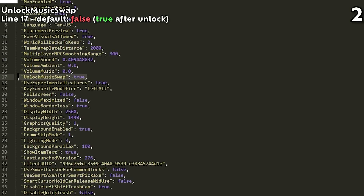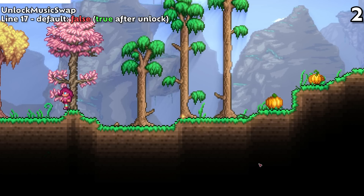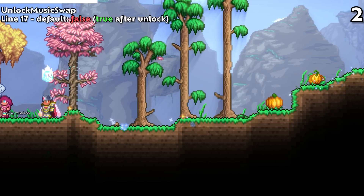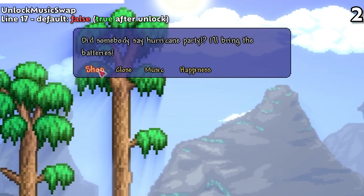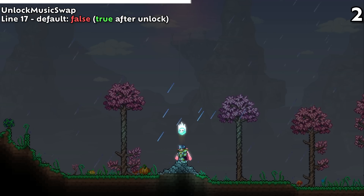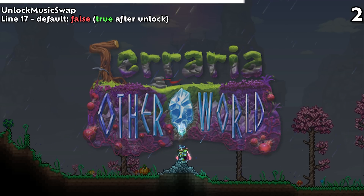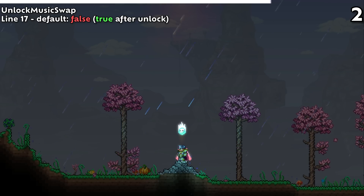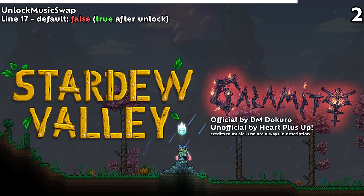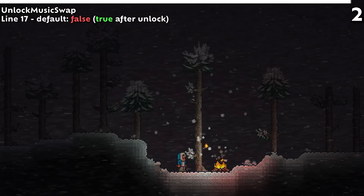The second and third settings are both unlocks, found on the 17th and 46th lines of our file. The 17th line houses Unlock Music Swap, which allows you to swap your game music to Otherworldly at the Party Girl, normally unlocked by joining a drunk world. The Otherworldly tracks are basically more fanciful tracks for the cancelled game Terraria Otherworld, and I very often use them in my videos alongside Stardew Valley and Calamity Mod music. In fact, the song playing right now is the Otherworldly Arctic theme.